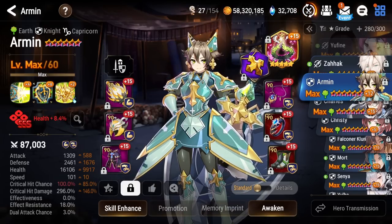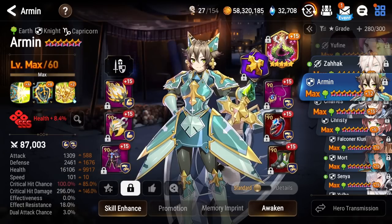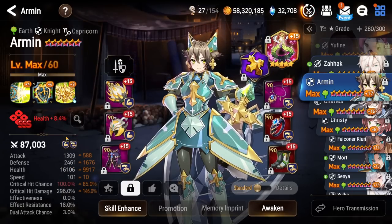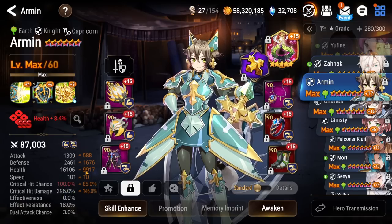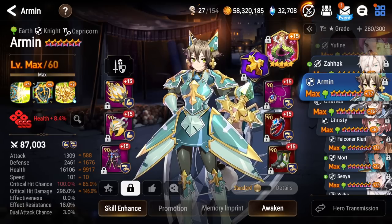Next up we got Armin. Unfortunately I don't have more Elbrus, otherwise she'd be on Elbrus over here, but she's on counter and immunity rocking some pretty nice stats — honestly, just that she's zero speed. She's on the extra EE to proc more counter attacks. That's what we're working with right now.